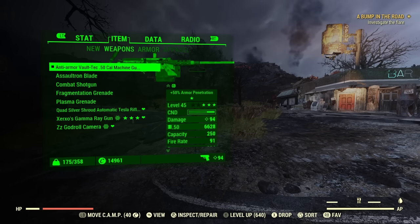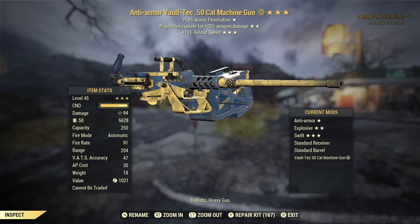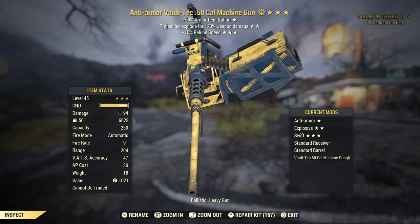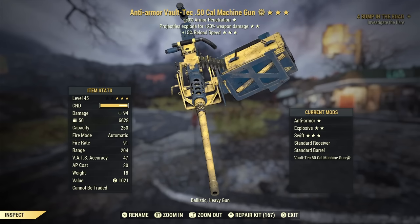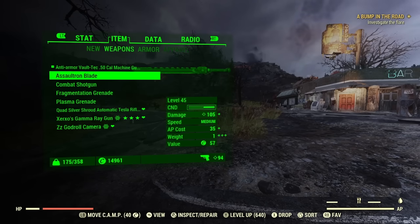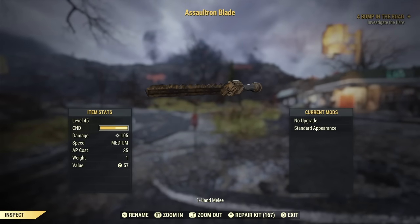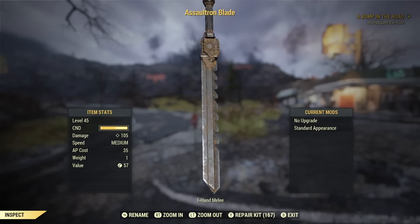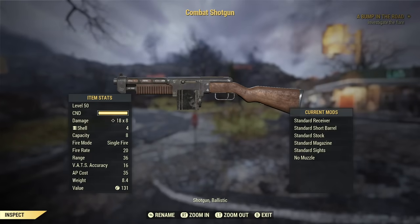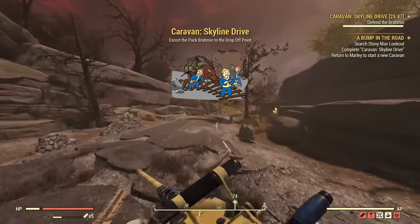Another quality of life change is regarding weapons. When you inspect a weapon it'll now tell you what class it is. I've had a lot of comments from people asking what's a rifle, what's a commando weapon, and so on. If you've been playing a while you probably know just from looking at the mods and fire rate, but if you're a new player you can now inspect weapons and it'll tell you exactly which category they fall under — rifle, energy weapon, pistol, heavy gun, whatever it may be — shown at the bottom when you inspect it, as you can see on screen.